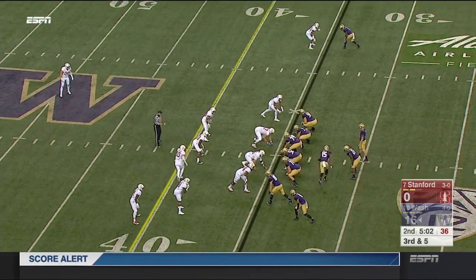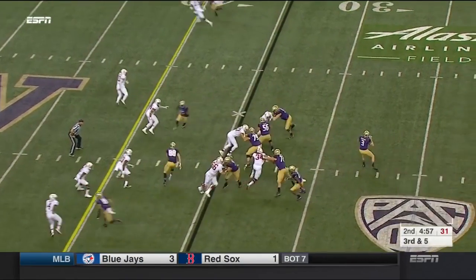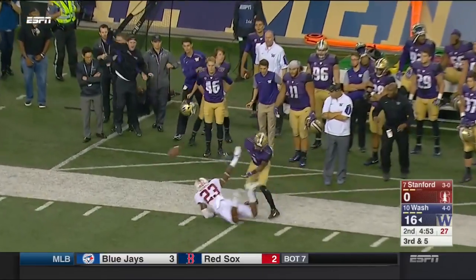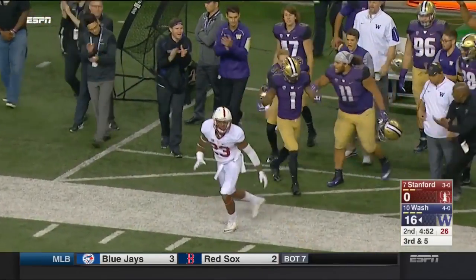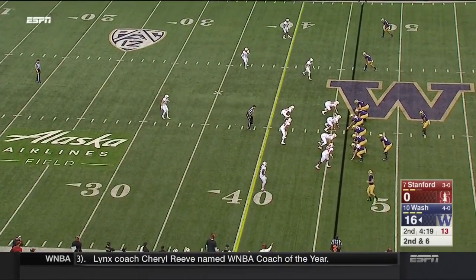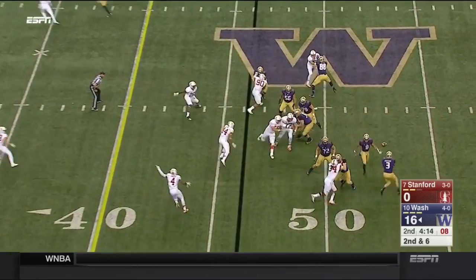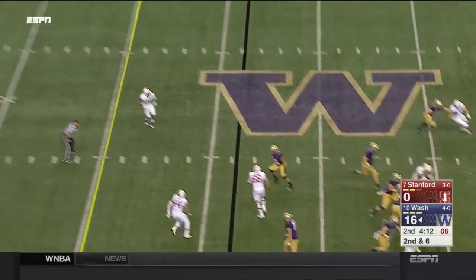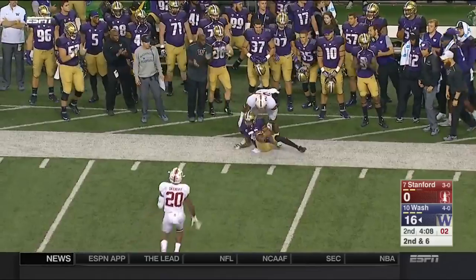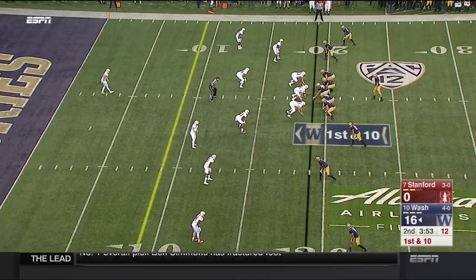What a wild ride of a career Taysom Hill has had for BYU. Here's a third and five. Browning going to take a shot downfield and Ross went up for it and a flag comes down. It's going to be a direct snap right now to Gaskin as Browning is split out. And now back to Browning, who has the opportunity to throw downfield, and Crossfield is able to get it complete that time to Quinton Pounds. And at the end, it got the penalty.